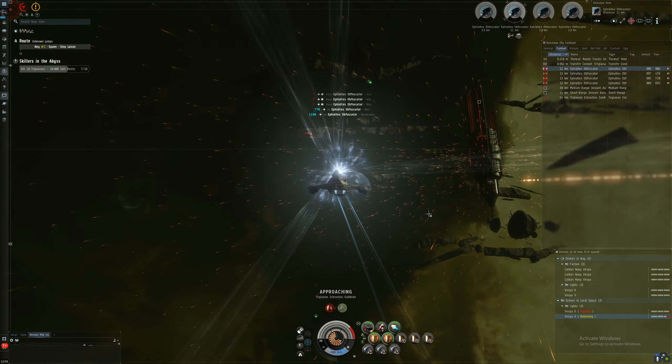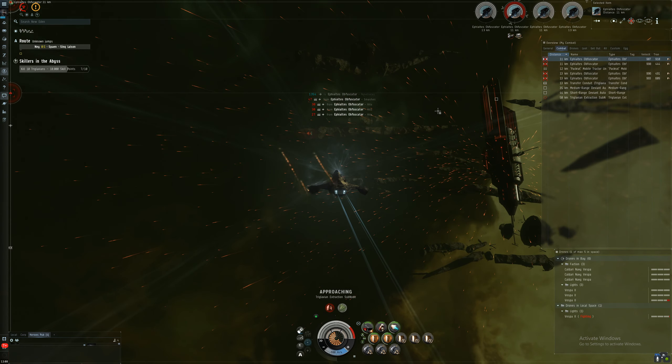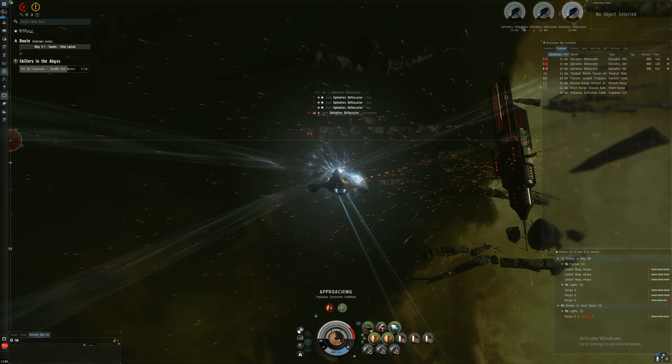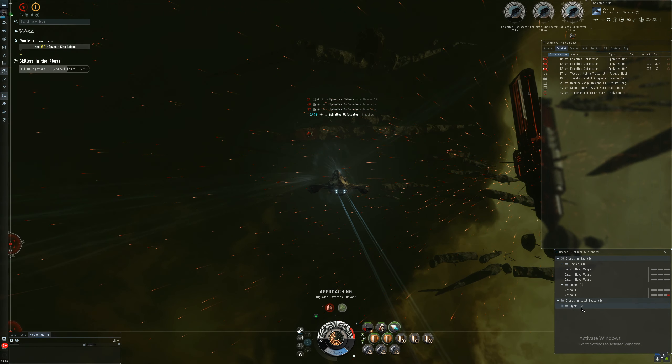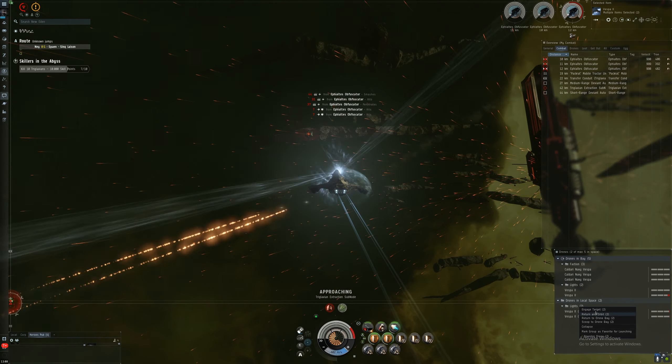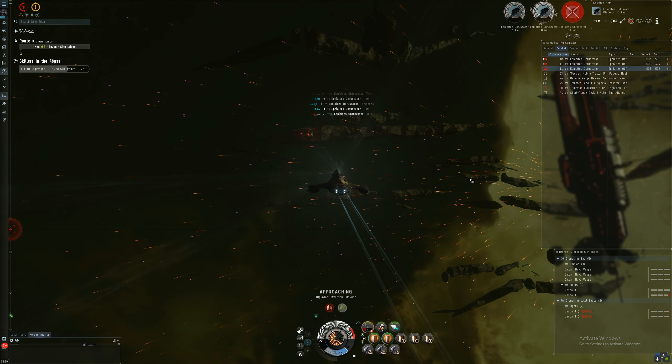The other ship, Tyrannus, is another cruiser. It's going to spawn damaged, so that makes it a lot easier to kill. This variant is the Null Warp — that's going to scramble you. For this fit it doesn't matter, but if you're relying on NWD, you might want to prioritise that.